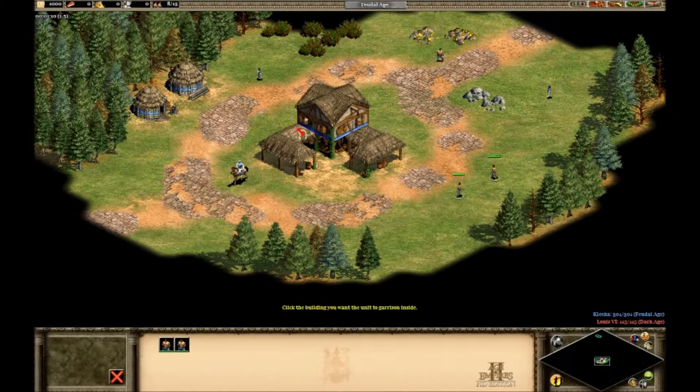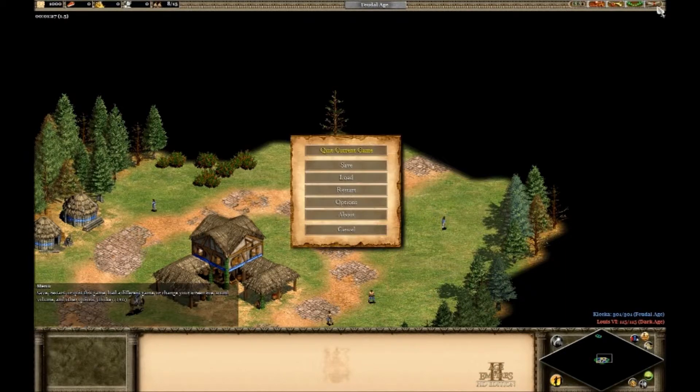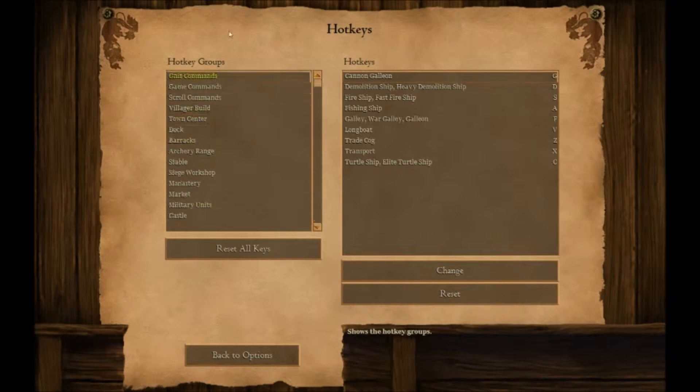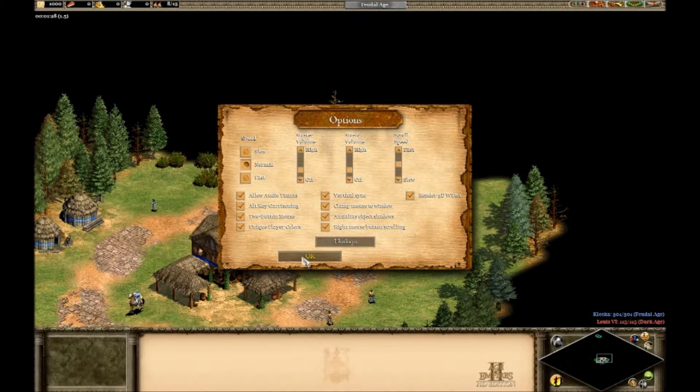There might also be some universal ones like pressing G for garrison. Right off the bat I'm going to show you the hotkey screen in case yours are different from mine. I only changed a few — one of the game commands I changed from F9 so I can record with Fraps, but that's it. There are different subcategories and it's pretty organized actually, with a lot of hotkeys here covering all the important buildings.